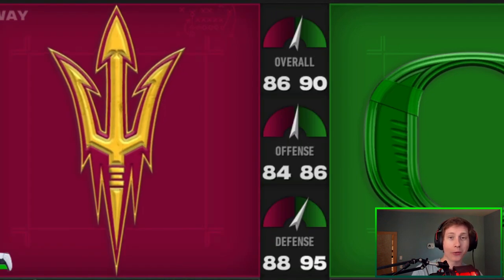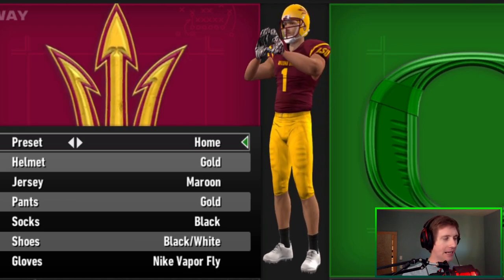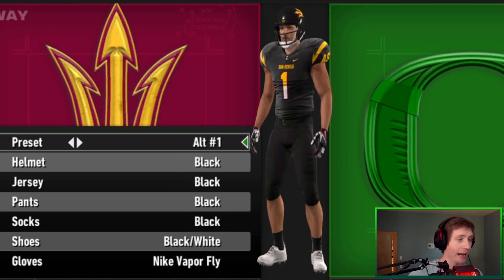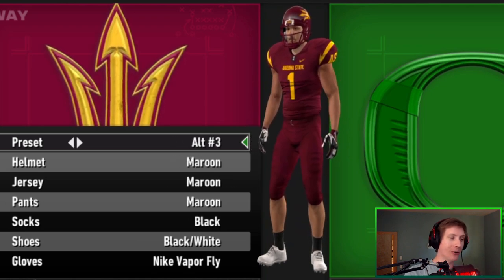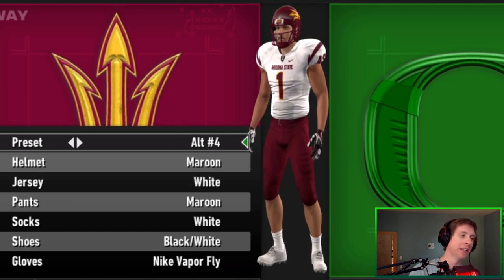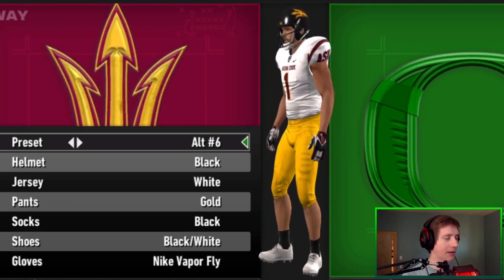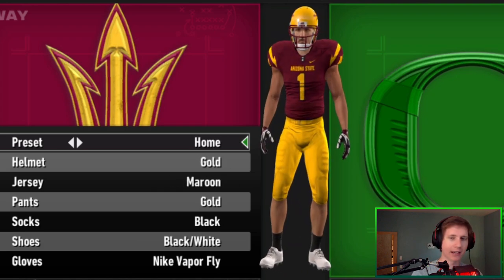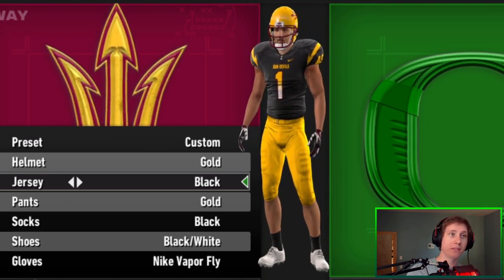Now we move on to the rest of the Pac-12 — the conference is now finished. Starting with Arizona State: the Sun Devils have pretty clean uniforms in general, so you expect these to be solid. Gold, maroon, and gold for the homes. They've got the away with just the white jersey. They have a lot of alternates: the all-blacks look fantastic, the all-whites look pretty solid, and I'm a fan of the all-maroons. Then you mix them all together — white and maroon, maroon and white, black, white, and gold. Not the best of their alternates, but it's not bad either. Very, very solid job on Arizona State.